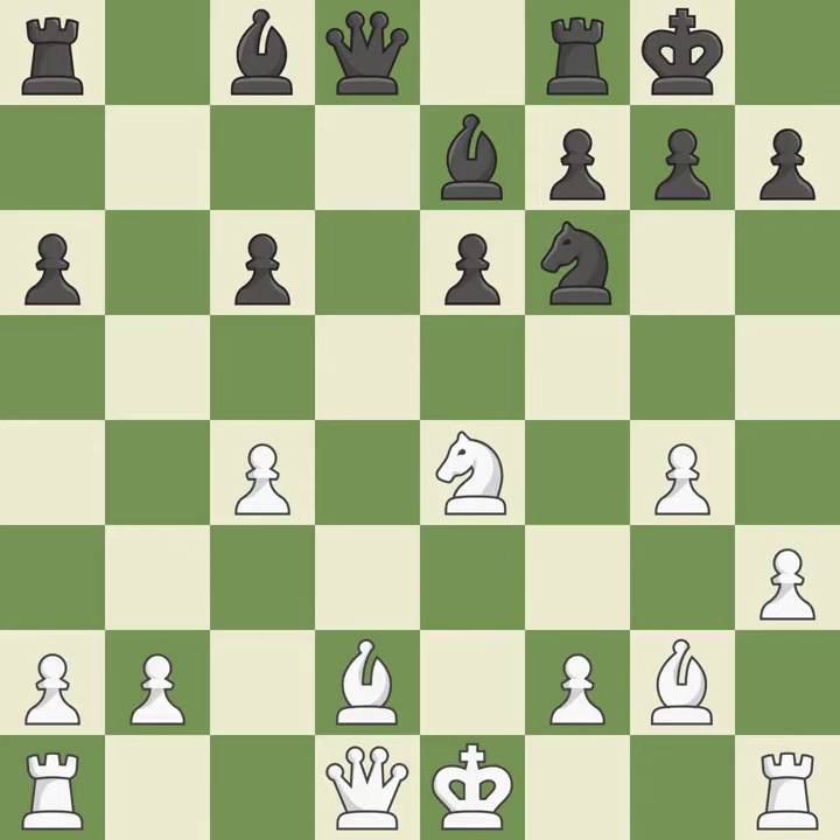Castling gets the king to a safer square, out of the center of the board, while also developing a rook. Castling kingside tends to be safer because the king is further from the center — it is excellent. This offers an equal trade of pieces, which is good.